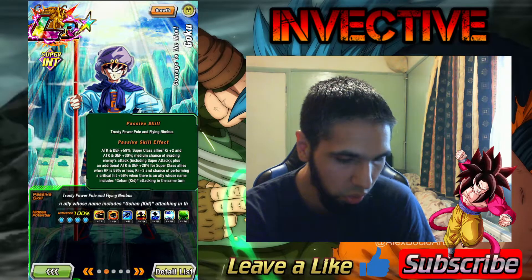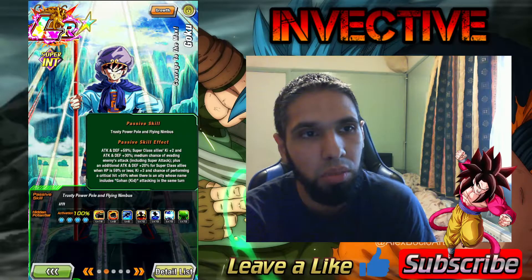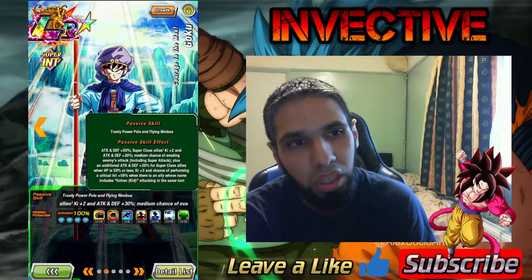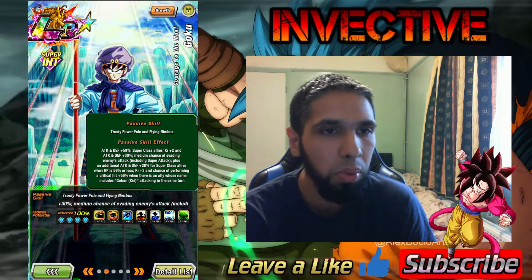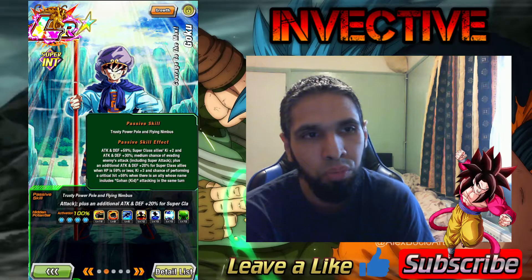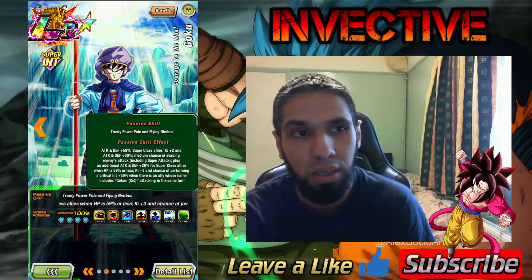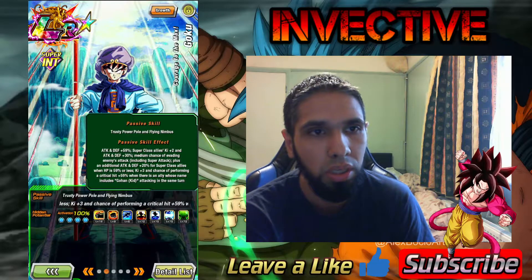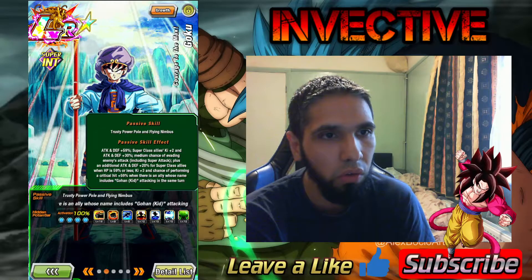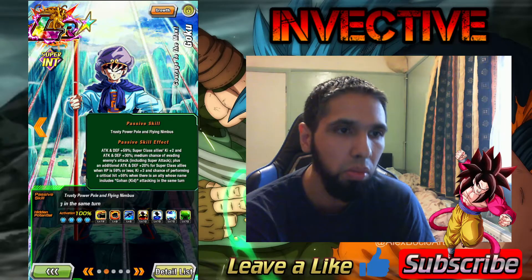His passive skill: attack and defense plus 59%; Super Class Allies get a Ki +2 and attack and defense plus 30%. He has a medium chance of evading enemies' attacks including Super Attacks, plus an additional attack and defense bonus for Super Class Allies when HP is 59% or less. Ki plus three and a chance of performing a critical hit when there is an ally whose name includes Gohan attacking on the same turn. So basically if your HP is under 50%, he's providing Super Class Allies a 50% attack and defense bonus. And if you've got a Gohan alongside him, he's going to give himself a 59% chance to crit — so that's pretty much a guaranteed crit.